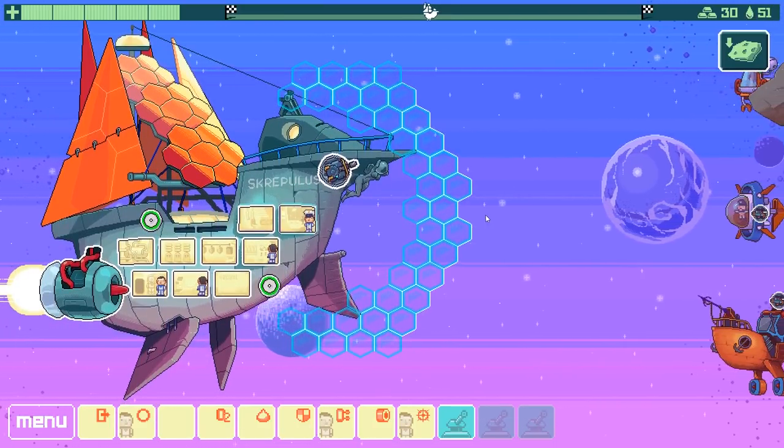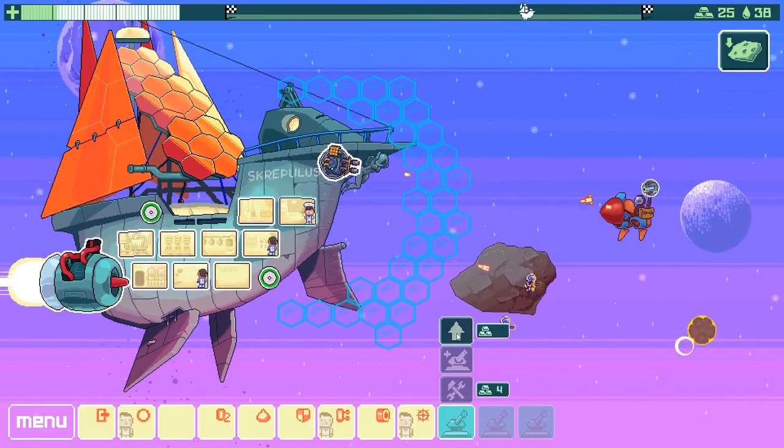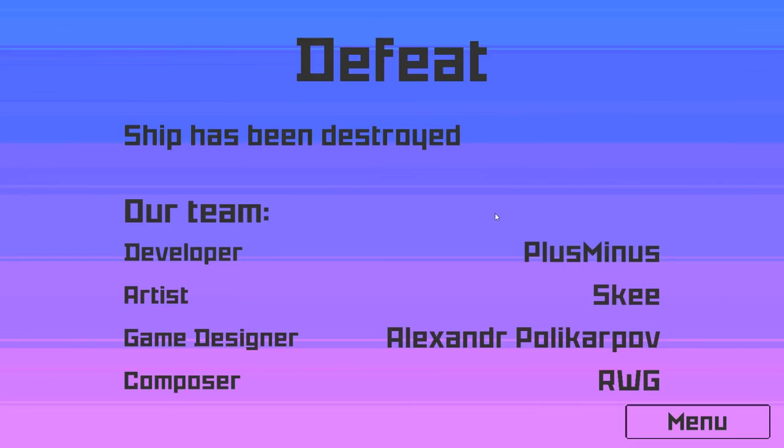So everything's going okay, but I think the enemies are starting to get a little more gunny. I just got shot down after the stars. I don't think my upgrade strategy was good enough. Oh well — this is actually a lot of fun. I want to try and work out better strategies, because I thought I was doing quite well, but then boom.